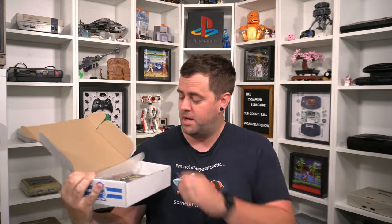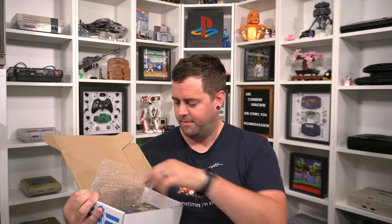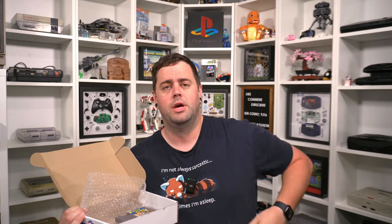This box was extra full this month because we have two more games in here. We also got what looks like a Bowser jibbitz for Crocs — well, ain't that fancy. Next up, another NES game: we have Swords and Serpents on the NES.